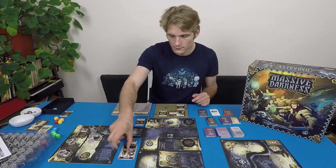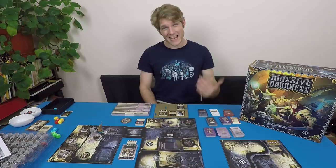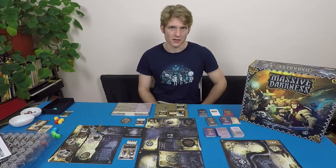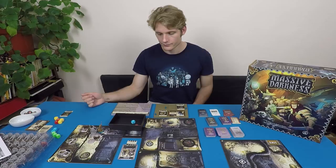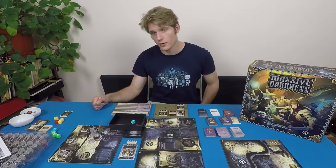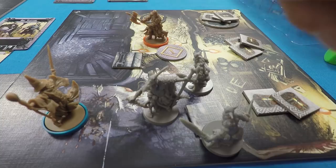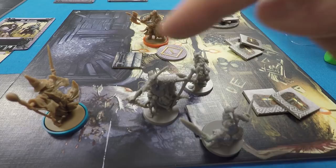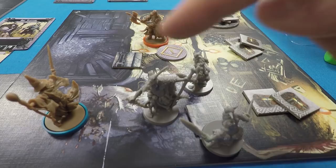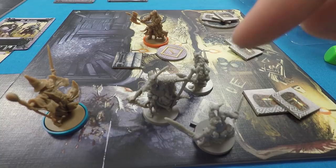That completes the hero's turn. Next is the enemy phase. The enemy phase consists of activating all enemy mobs. The first step is to try to attack a hero — if there's no hero in range at range zero and they are melee, they can't attack. So phase two is to move one zone toward their target. To determine the target, we check target priority — four tiebreakers: first, the hero in range with the most XP; second, the hero in line of sight with the most XP.